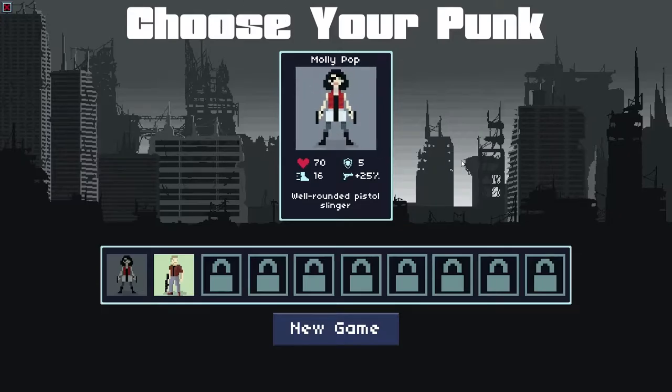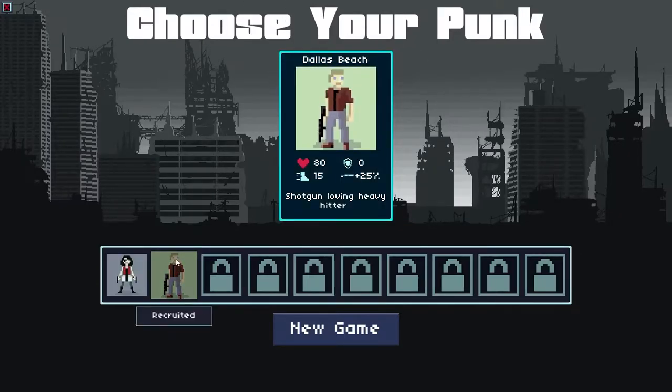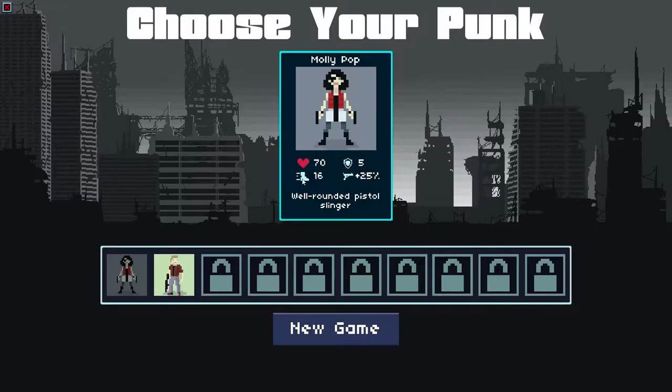We have two characters we can choose from — choose your punk. We can be Mollipop or we can be Dallas Beach. Each one does have their own voice. Mollipop is a well-rounded pistol slinger with 70 HP, 5 armor, 16 speed, and 25% to pistols — I'm assuming 25% damage.